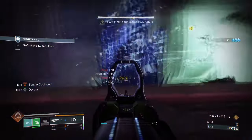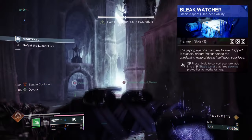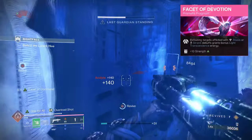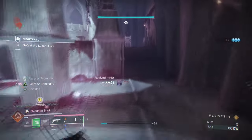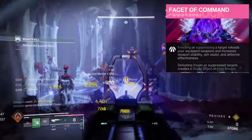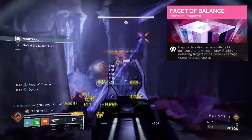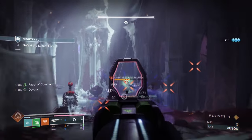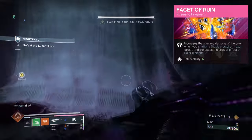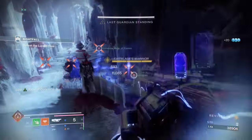For aspects and fragments, we then have the following. Feed the Void, where defeating a target with an ability will grant you Devour. Bleak Watcher, where converting your grenades will turn them into stasis turrets that slow and freeze targets. Facet of Devotion, where defeating targets inflicted with stasis or strand debuffs grants bonus light transcendence energy. Facet of Protection, where being surrounded by enemies will grant you damage reduction. Facet of Command, where freezing or suppressing a target reloads your equipped weapon. Facet of Balance, where rapidly defeating targets with light abilities grants melee energy, and rapidly defeating targets with dark abilities grants grenade energy. Facet of Ruin, which will increase the size and damage of the burst when you shatter a stasis crystal or frozen target, and will also increase the AOE effect of your solar ignitions.